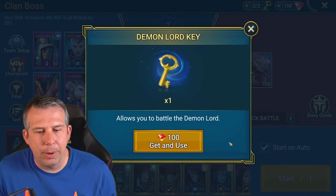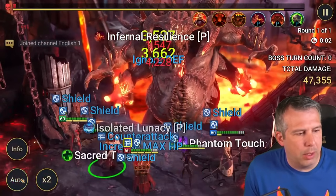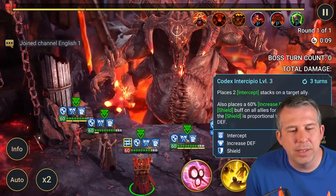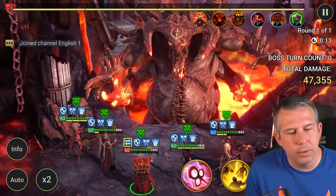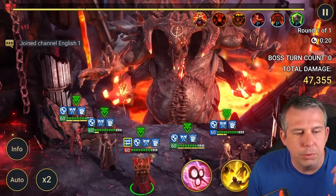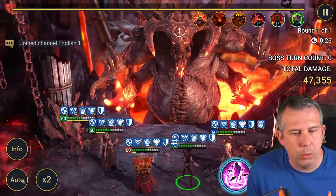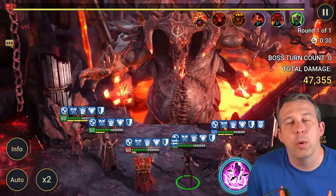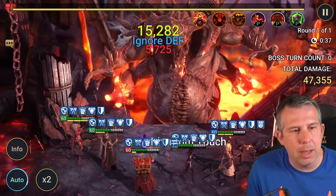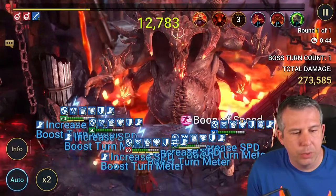Quick battle, ultra nightmare - we've moved away from void, over 100 million. Let me show you how it actually works starting on auto. Because we're against an affinity, I need to put Wixwell's intercept on whoever the affinity target is going to be - in this instance it's Apothecary since Apothecary is the wrong affinity for the clan boss. Normally if it's a void affinity clan boss, the clan boss will just attack your lead, so it'd be absolutely fine.